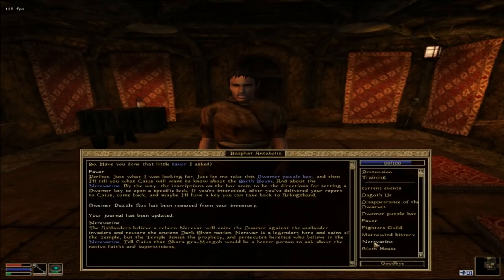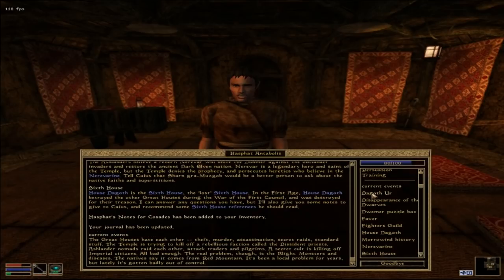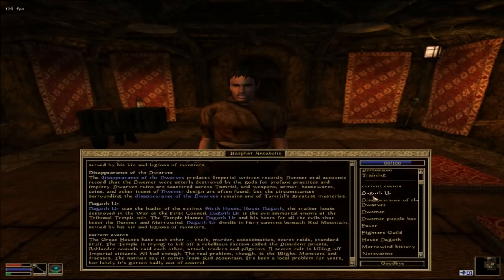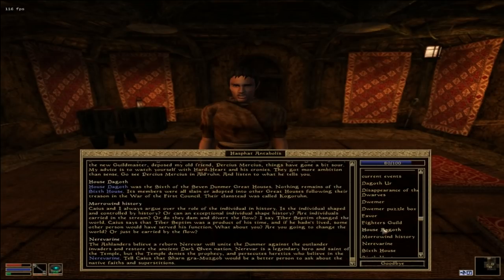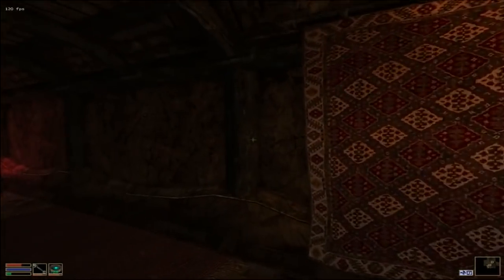Now we inquire about the Nerevarine and the Sixth House. 'The Ashlanders believe a reborn Nerevarine of Nerevar will unite the Dunmer against outlander invaders and restore the ancient Dark Elf nation. The Temple denies the prophecy and prosecutes heretics. Tell Caius that Sharn gra-Muzgob would be better to ask about native fates.' About the Sixth House: 'House Dagoth is the Sixth House — the lost sixth house. In the First Age, House Dagoth betrayed the other Great Houses during the War of the First Council and was destroyed.' We've been given notes to give to Caius.